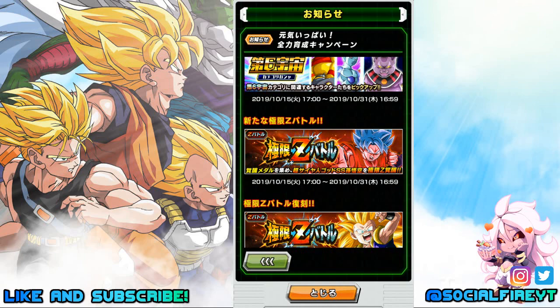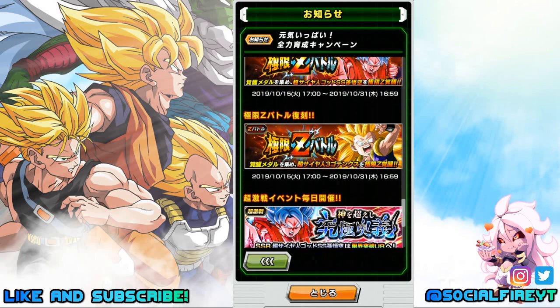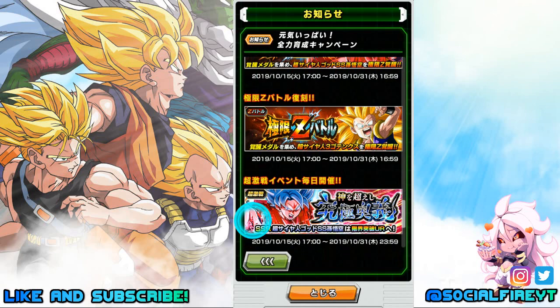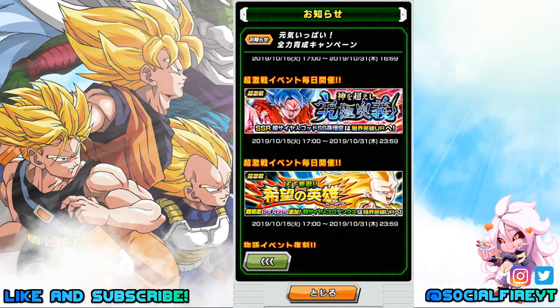The EZA for Super Saiyan 3 Gotenks is also returning — specifically Tech Super Saiyan 3 Gotenks' EZA will be returning on the 15th and will be here through the 31st. The Dokkan events for both units will be available daily starting on the 15th through the 31st.